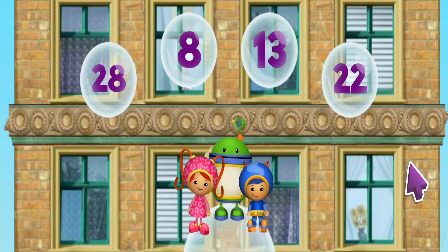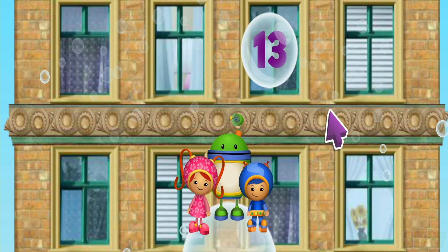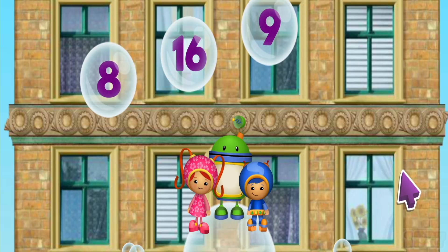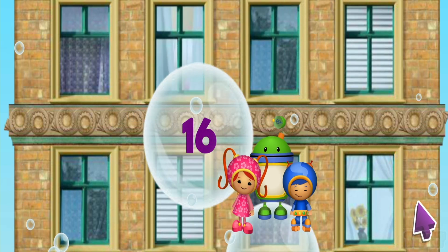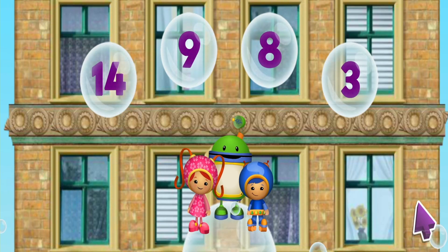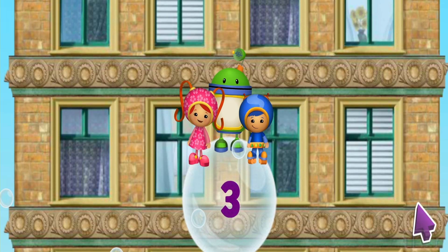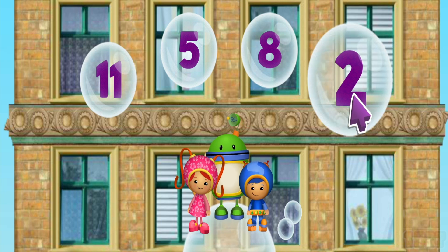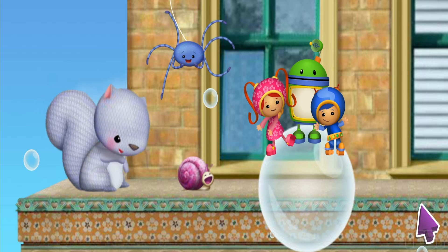Find the bubble with the number 13. That wasn't the number 13. Let's try again. You're right! Let's keep going. Click on the bubble with the number 16. Yes! Let's keep going. Look for the number 3. That's it! Let's try another one. Click on the bubble with the number 2. You got it! Alright! We made it up the first part of the building. Yeah!